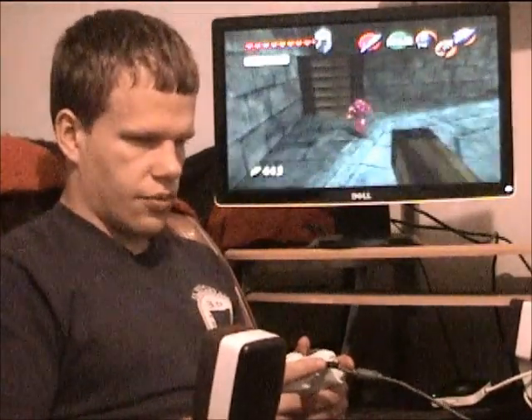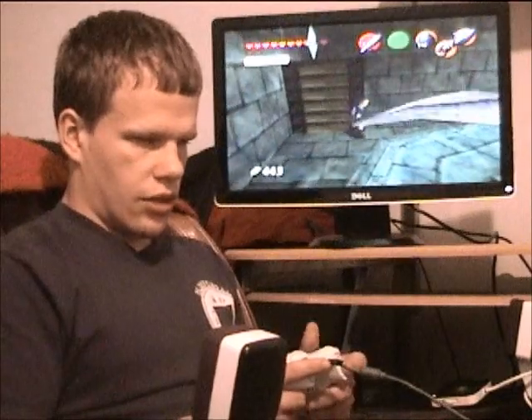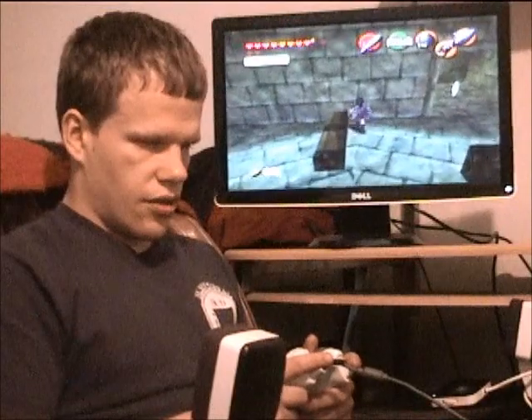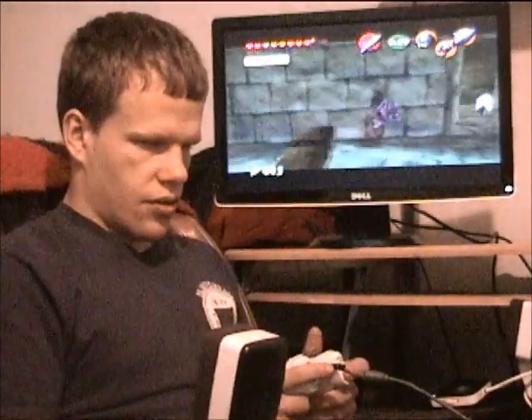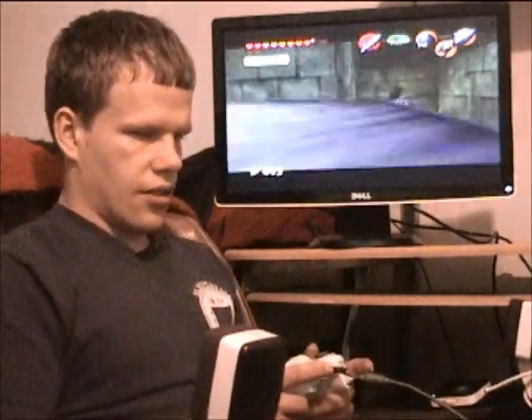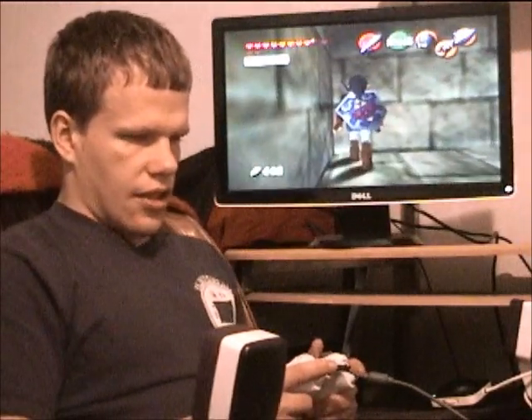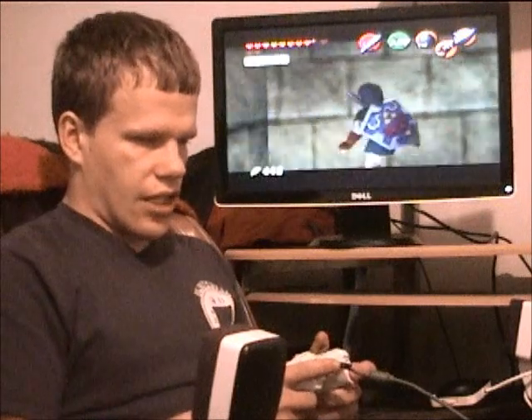Get out of here. Go this way. Line up with this wall. Turn right. Jump onto this. Turn left. And a little more. Into this cubby. Get that one. That's the fourth. Now to get the fifth, I've got to line myself up for my hookshot.